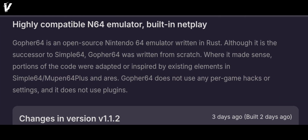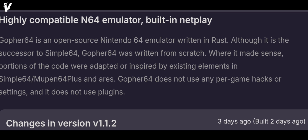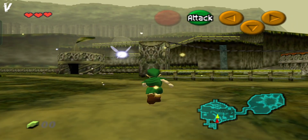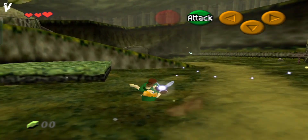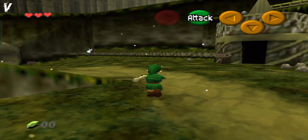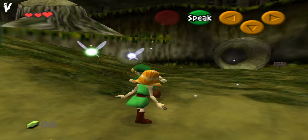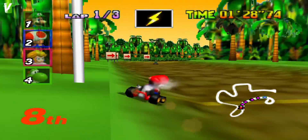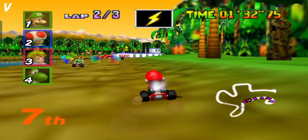If you're new to Gopher64, it's an open-source N64 emulator built in Rust by Logan McNaughton, the mind behind Simple64. It's all about high compatibility, smooth performance on modern and lower-end devices, and support for the entire N64 library, including homebrew ROMs. From Ocarina of Time to NetPlay Mario Kart sessions, Gopher64 nails that retro vibe. So, what's new in this update?